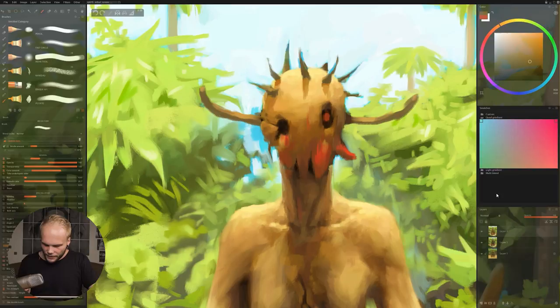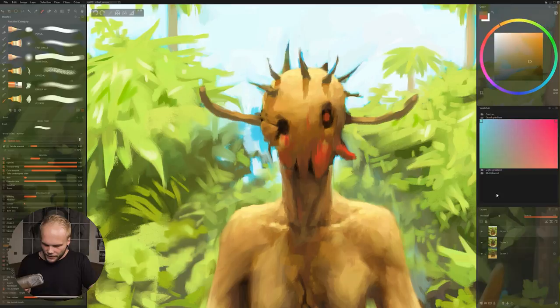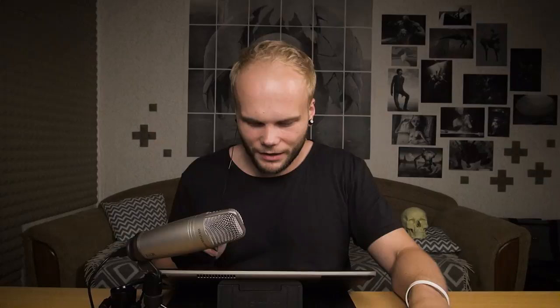I made the eyes even more crooked in a way. I pushed this eye a bit closer and this one was stretched a bit vertically upwards, just to make it even more handmade or something. Everything should be super asymmetrical and I think I'm nailing that.